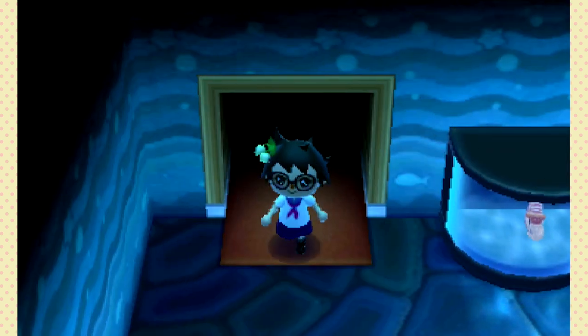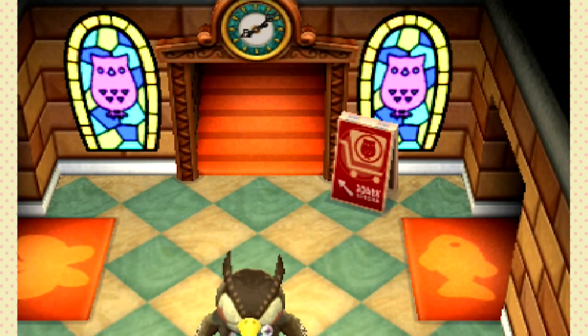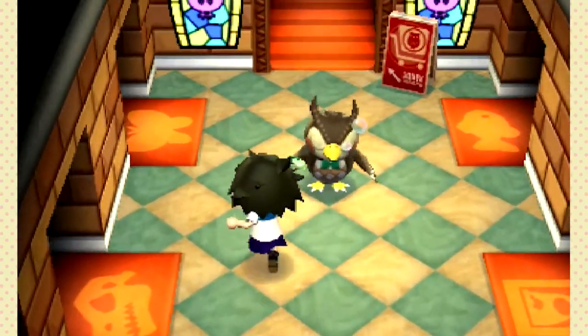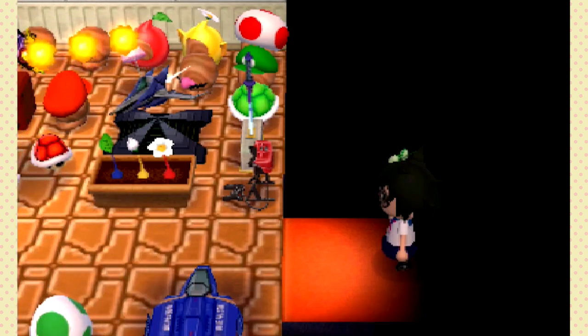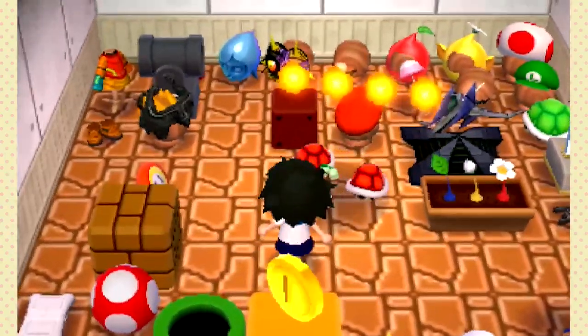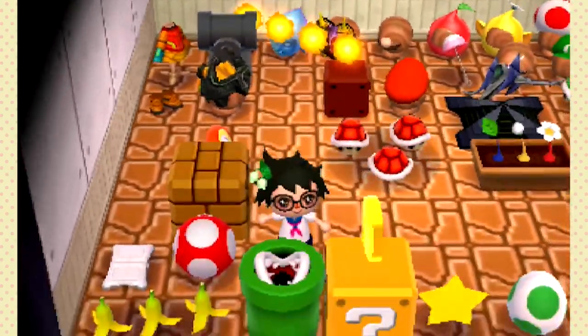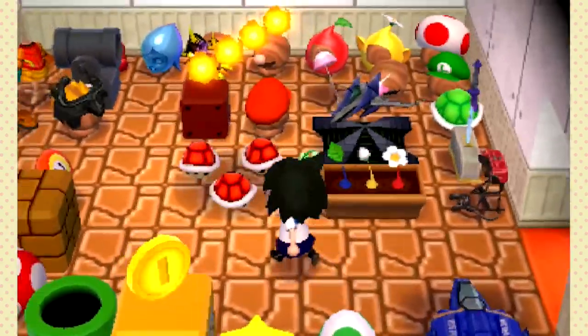I don't even remember what's in my museum anymore, because you can have your own museum exhibits upstairs. I think I had all gyroids up there. I hardly have any paintings either, because it's just so hard to tell which ones are fake and which ones are real, and you can only buy them once a week. This room is all the Nintendo collectibles you could get in the game — you would get them by buying lucky tickets in the shop, and then you can exchange them for Nintendo prizes. I think I got most of them, if not all of them. Really cool if you're a Nintendo fan.